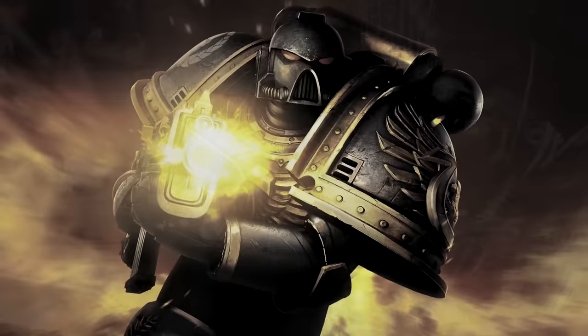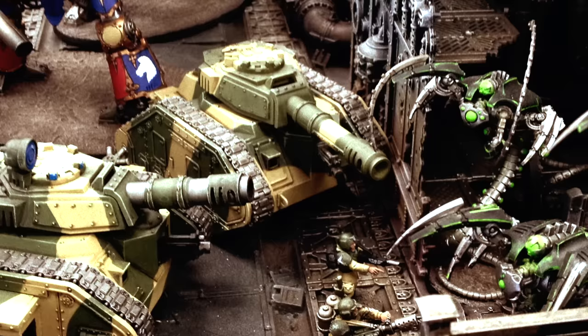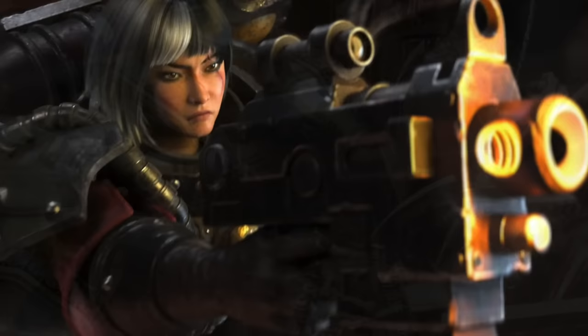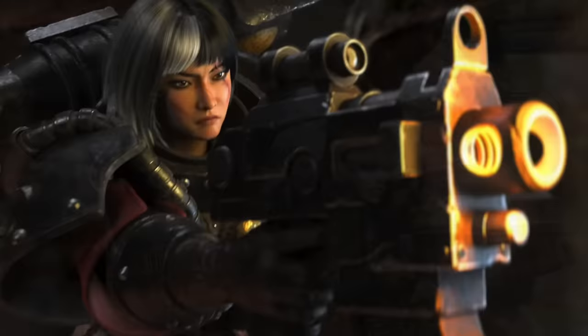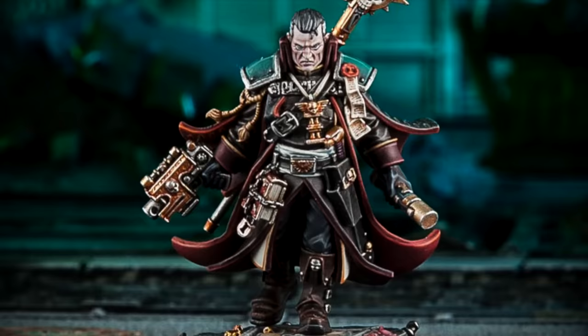Bolt weapons are the core weapon of choice for the Astartes — the Space Marines — and are also widely used mounted on different forms of imperial heavy hardware: tanks, aircraft, support weaponry, including use by the Imperial Guard, the Astra Militarum. Like many weapons of the Imperium they can be scaled, and while the Mechanicus do not like unauthorized adaptation of STC hardware, they're comfortable with something being scaled appropriately for wider use — including adaptation for the Imperial Ecclesiarchy and their military wing, the Adeptus Sororitas.